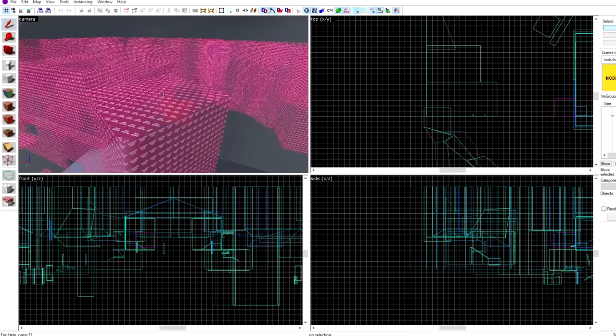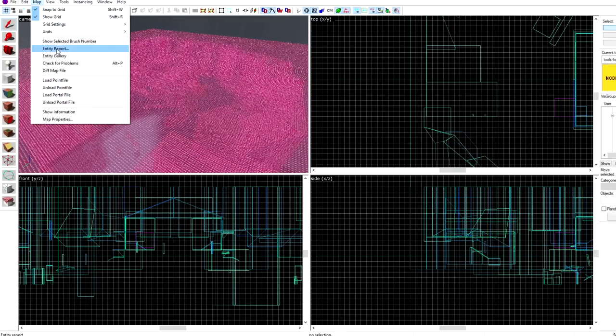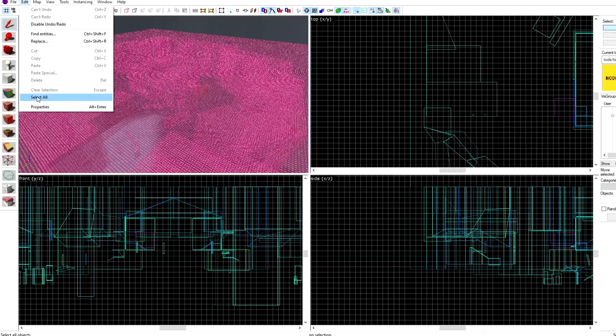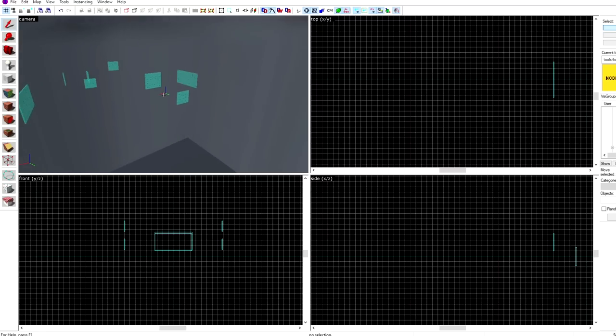Before I actually get into looking at the TF2 maps, I want to talk a little bit about what I changed specifically, because not everybody is familiar with how the Hammer Editor works. First of all, I removed every single invisible wall straight up, which includes the clip and player clip brushes. Those are the ones where it looks like you should be able to go through it, but you can't.